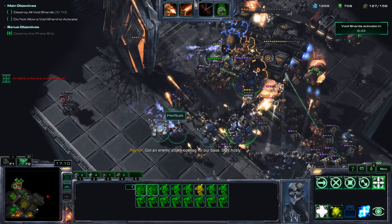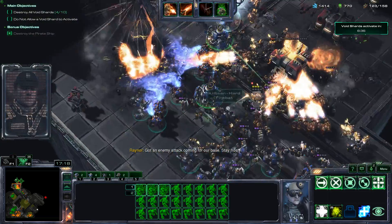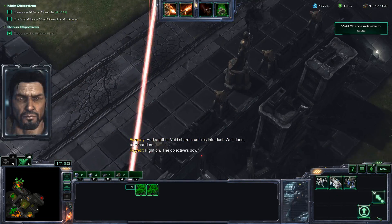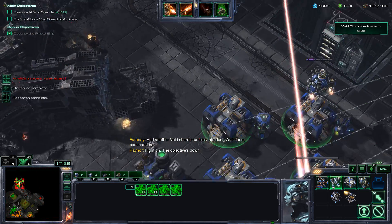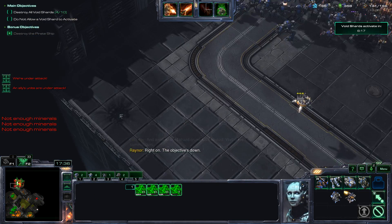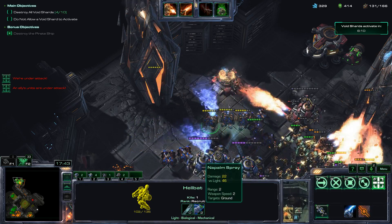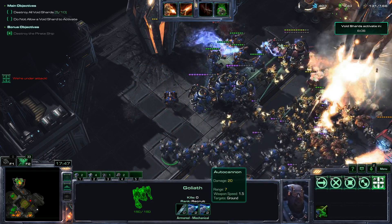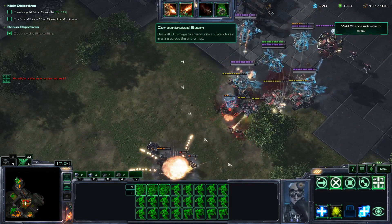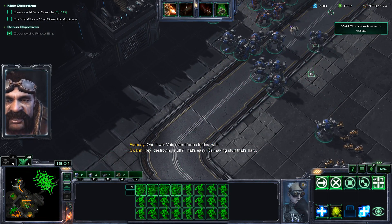I don't really use any other units besides these three: just Hellbats, Goliaths, and Science Vessels. Occasionally I use turrets if the level calls for it. Now that I've been building up some Vespene Gas, I'm going to mix in Goliaths. If you can afford them, they're almost objectively better — Hellbats do 22 damage and Goliaths do 20 damage, but from greater range and they have the ability to attack air. So there's just kind of never a reason to not use the Goliath, except when you can't afford it.